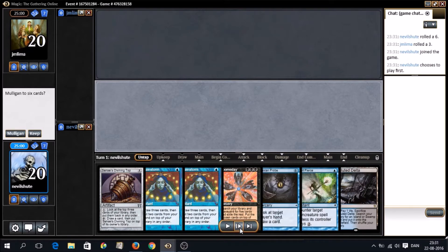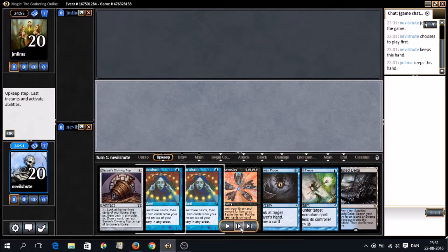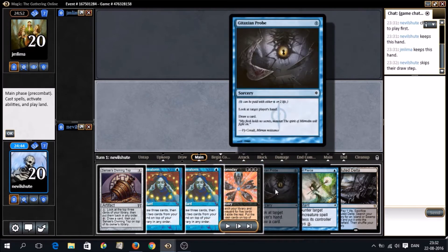We get this hand, which is totally a keep. Ideally we want another land in lieu of maybe a Brainstorm or the Probe, but it's a great hand. The question is do we lead off with the Sensei's Top or do we keep open Spell Pierce? Good thing we have the Probe, because we can find out that way.